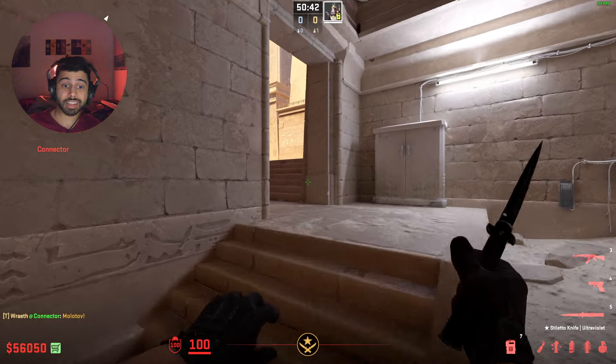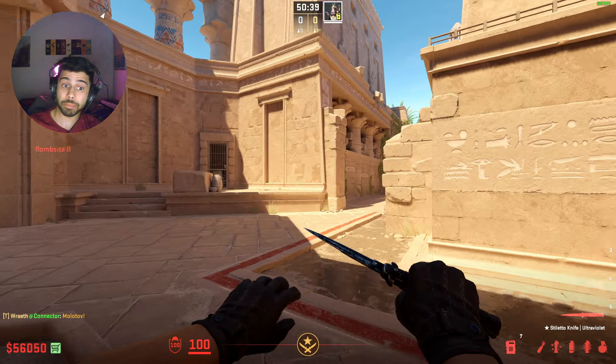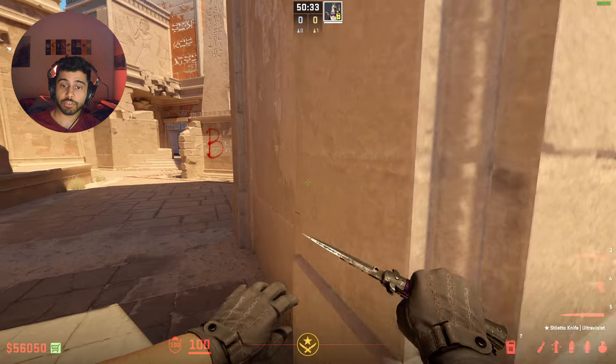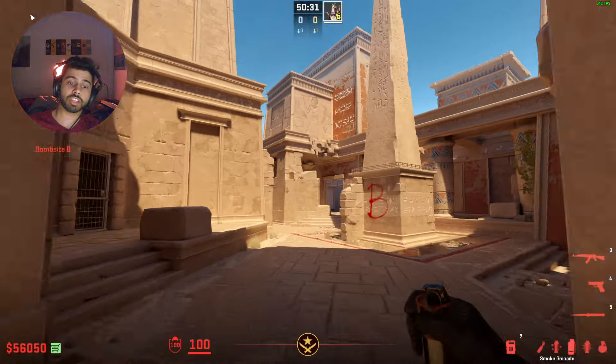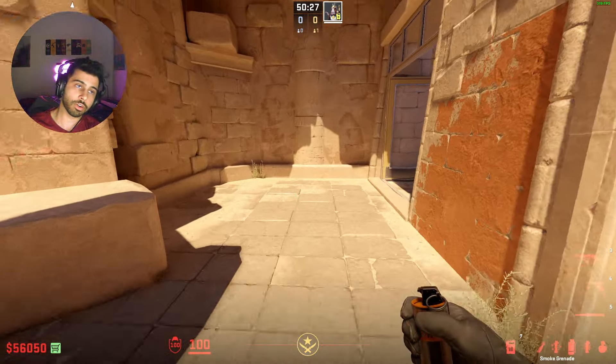Use these grenades when you want to enter B site. The choice of which smoke to use might be a bit confusing, so here's a simple checklist: where is the bomb approaching the site from? If your teammates have the bomb and they're coming from long, it's probably best to smoke off here. If your teammates are behind you, it's best to smoke up here and then go get that plant.